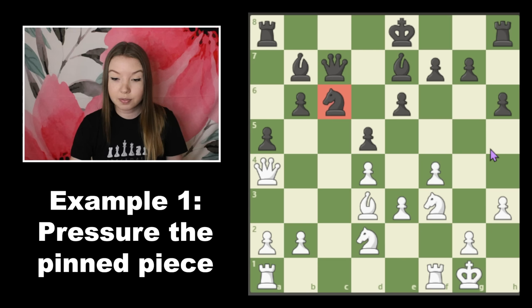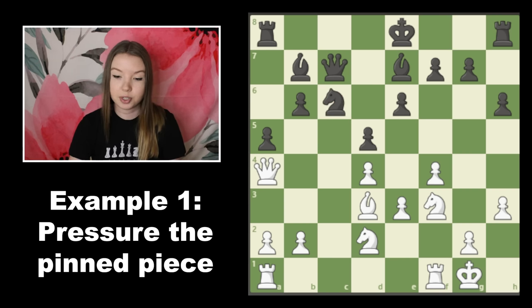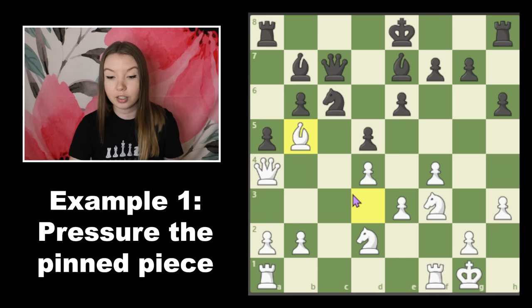So this knight on c6 is going to be our target because we are able to bring enough pieces to the attack fast enough that black won't be able to defend it. We have a few options to add more attackers: we can bring the bishop up, we can bring the knight up, we can bring a rook in. I like starting with the bishop here because black has pushed this pawn and there's no way to kick this bishop out, so we can just continue to pile on the pressure until we win this piece.